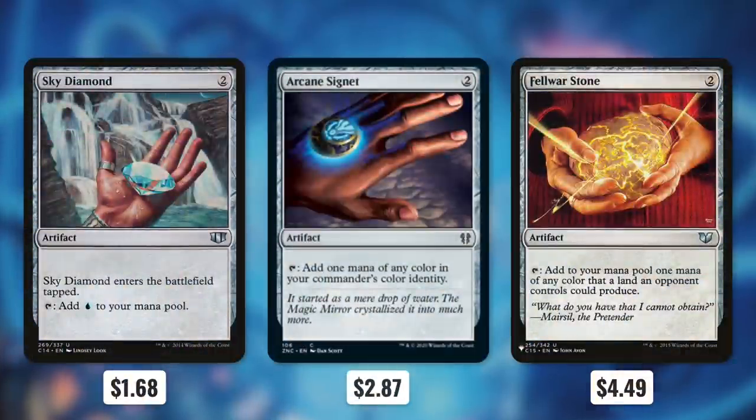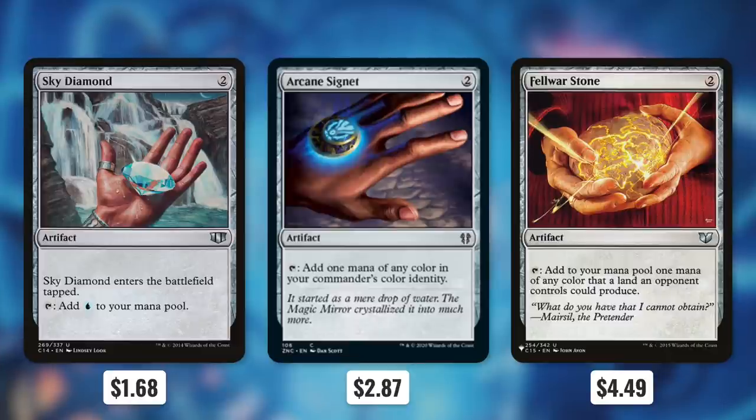Next up, we've got three mana rocks that cost two and tap for exactly half: Sky Diamond, Arcane Signet, and Felwar Stone. In my opinion, turn two is the most important turn when it comes to ramp, so these can be crucial in this deck.